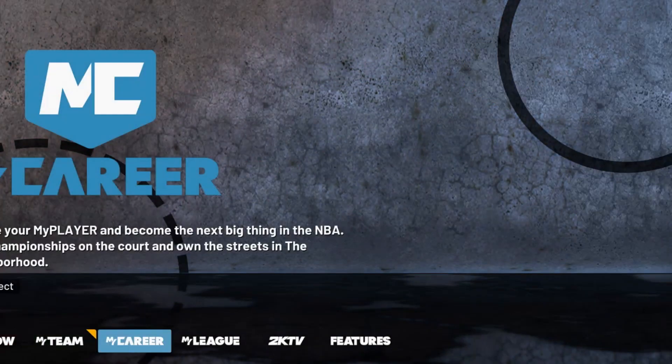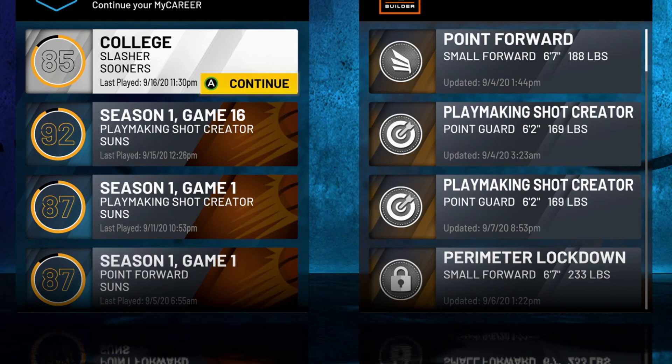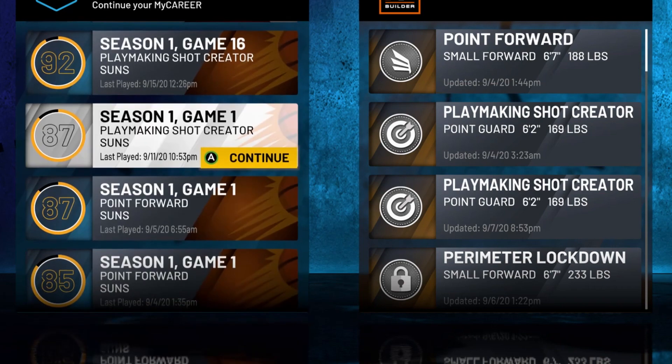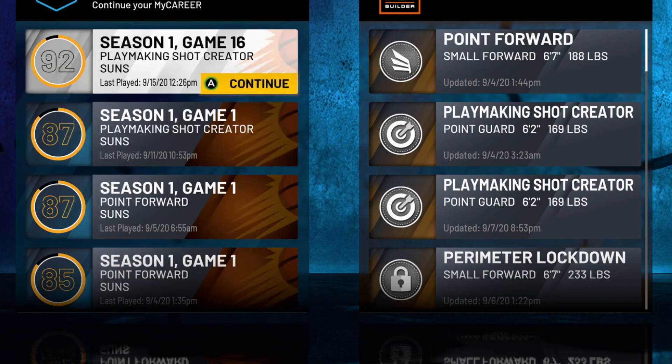If you want to leave this build in the prelude, just go play on another build or another game and wait exactly 24 hours. Don't do it any earlier or you'll mess it up. After 24 hours, load in and do the same thing — quit the app, you don't have to save and quit anymore. That's it. Hope you guys enjoyed the video.